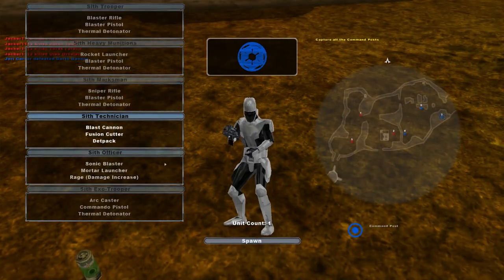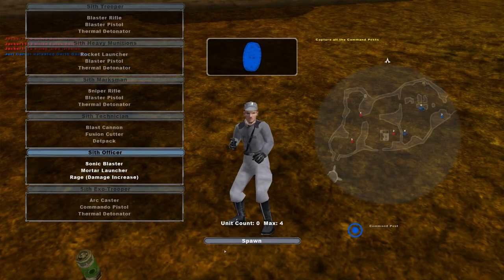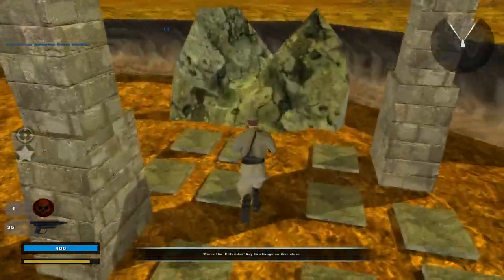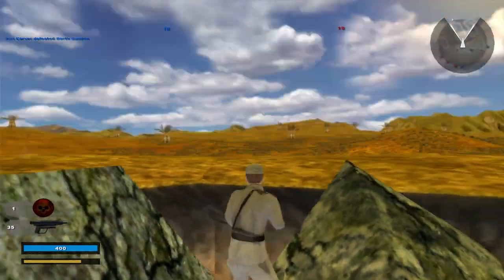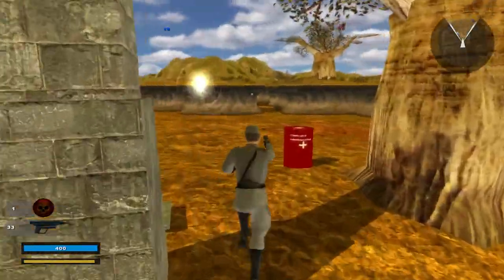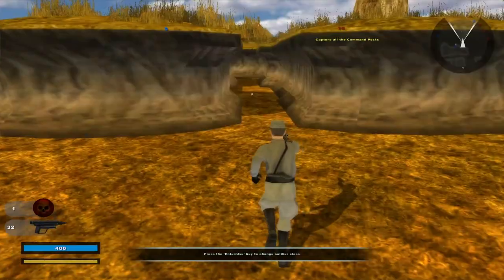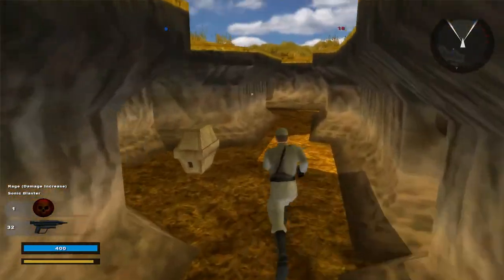Let's look at the map more. There's just a little bunch of rocks over here and the background is really nice. We're about to lose which is perfectly fine.